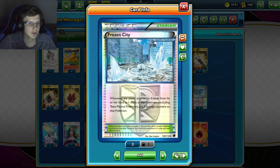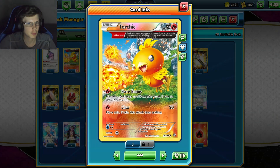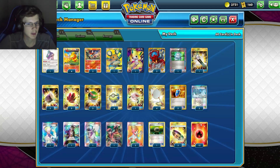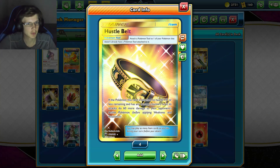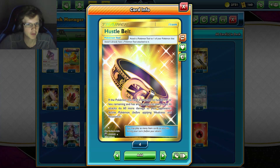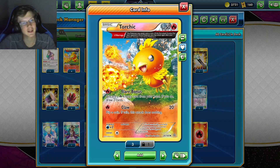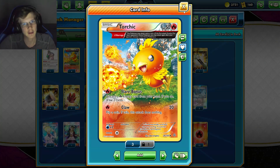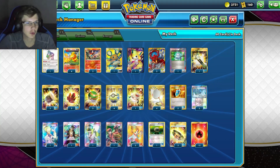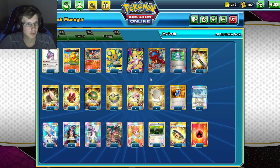We have the Frozen City Stadium — whenever you attach energy from your hand to one of your Pokemon, you put two damage counters on it. The reason we want this is because Torchic will then have 30 HP or less, letting us use Hustle Belt. If this Pokemon has 30 HP or less and any damage counters on it, it does 60 more damage to the opponent's active Pokemon — that's an extra 60 per hit, essentially 100-120 extra damage.